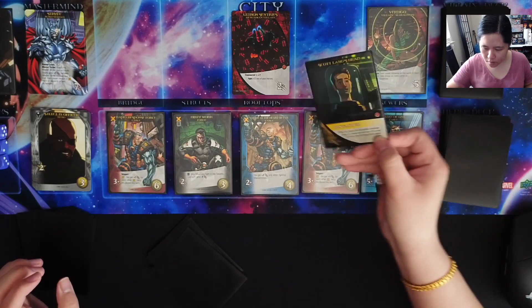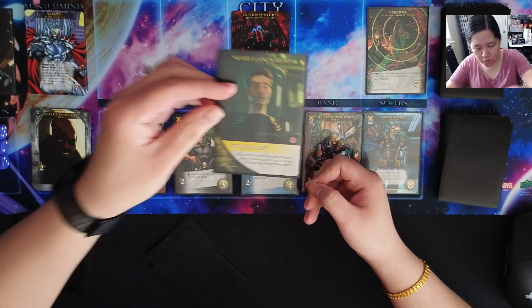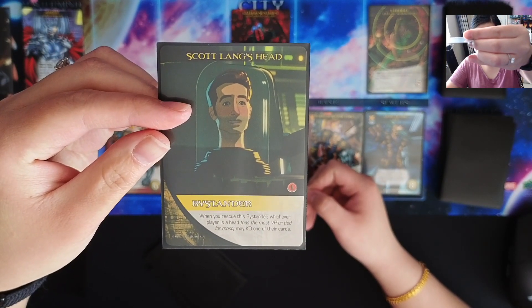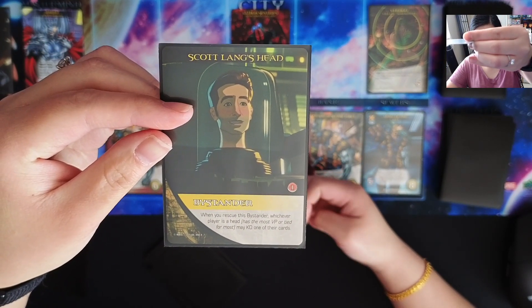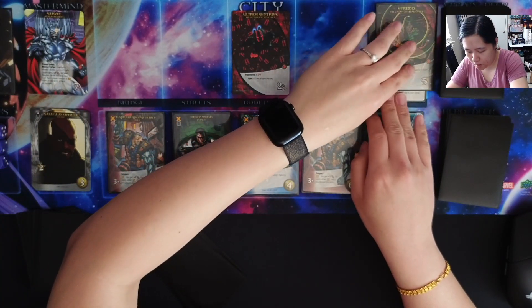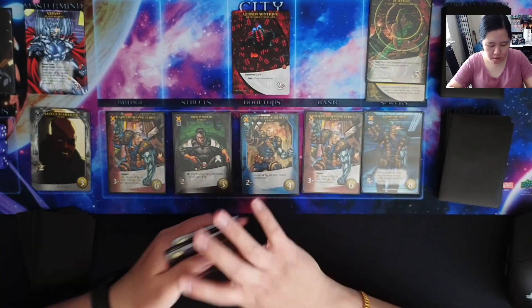Villain card — it's a Bystander, but it is a special one. It says: when you rescue this Bystander, whichever player is ahead — meaning has the most VP — may KO one of their cards. So I may be able to thin out my deck a little bit.